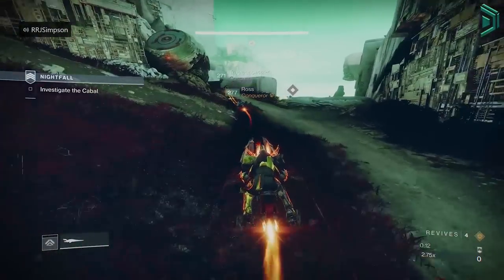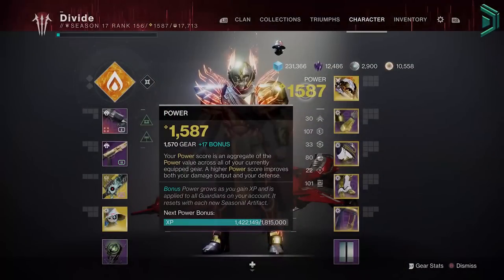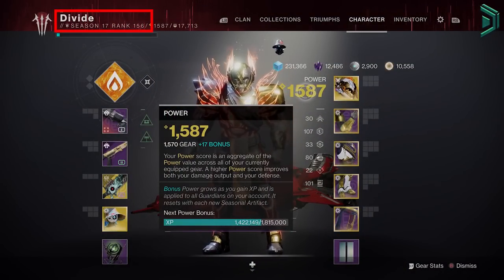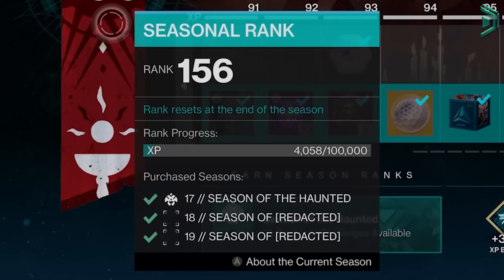Now in Destiny 2, there are essentially 2 different types of power, 3 if you include the seasonal rank. These are identified as your season pass ranks — the level you are for the current season that resets at the start of a new season — and earned by XP. 100,000 XP will give you a plus 1 on the season pass or seasonal rank.